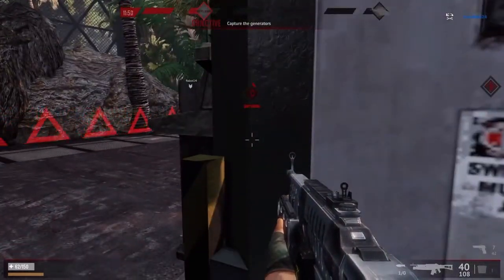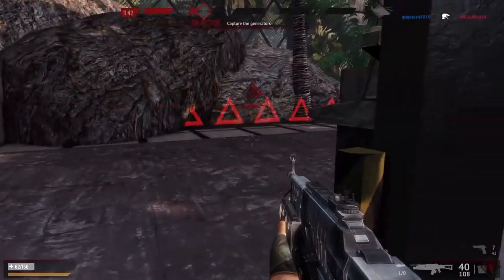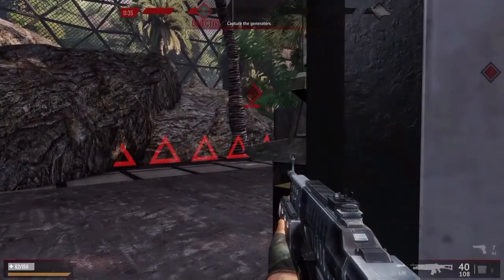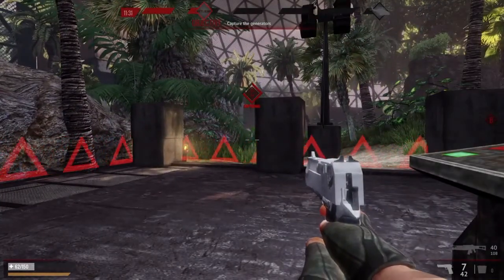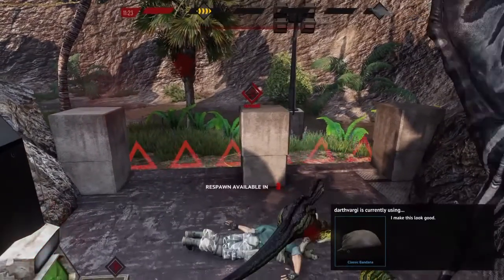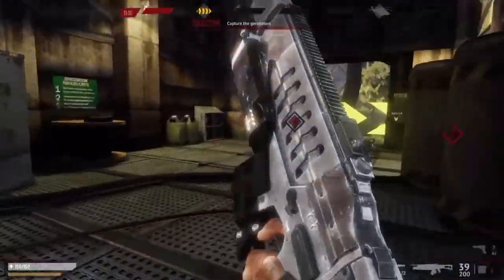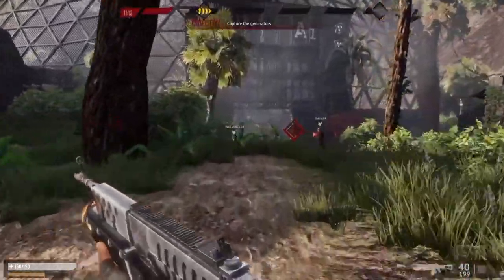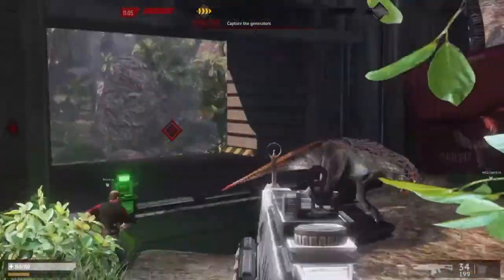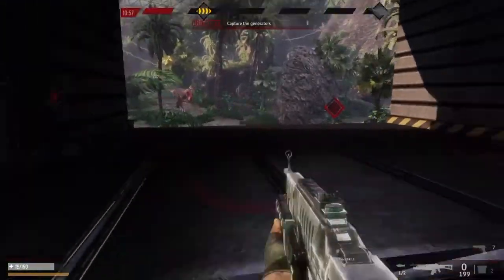In team deathmatch each side picks a class, whether you're dinosaurs or humans. There can't be more than one T-Rex or one large dinosaur, which keeps it somewhat balanced. It definitely favors the dinosaur side, but as I've been playing I think humans are better than I thought. You can see in this video I'm not very good — this is one of the first few times I played, I just recorded it to get some footage out. There are clipping issues and random glitches — I had my character fly 500 feet in the air and survive it, but then die on the fall down.